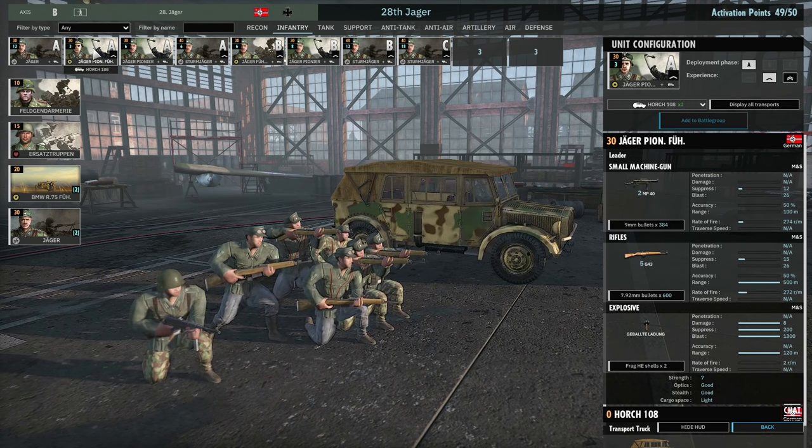Then I have a card of the Jaeger Pioneer Führer — seven-man command squads, which are therefore much more resilient than normal. They have HE grenades as opposed to smoke, so you can use them in support of your standard Jaeger squads to help dominate infantry. But in general I would try and keep them away from the front line, since you won't have that many of them compared to the four you can sometimes get with the Russians. I tend to keep my leaders further back.